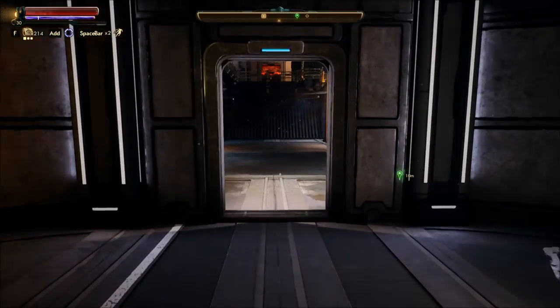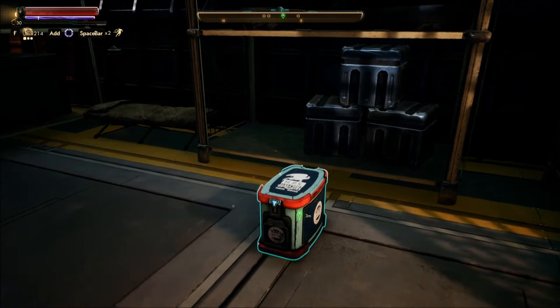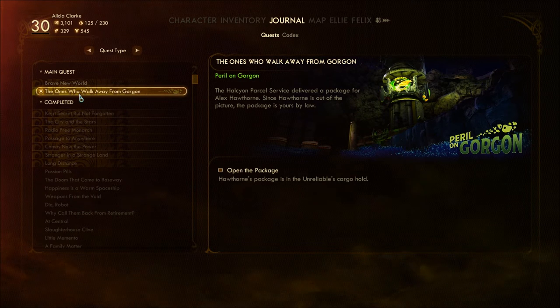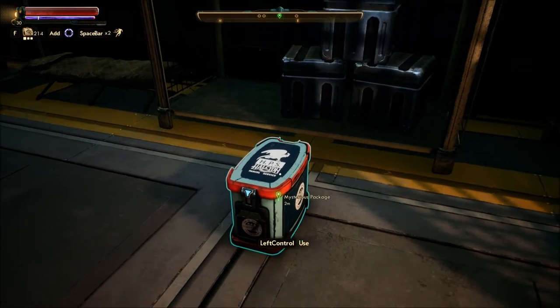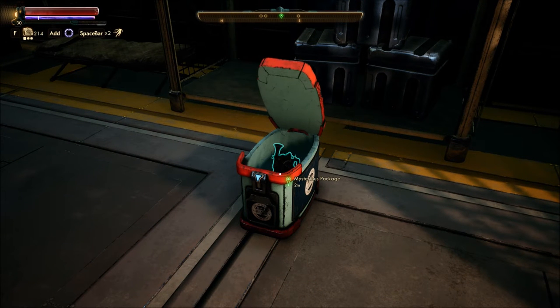So we have a parcel. The quest is called 'The Ones Who Walk Away from Gorgon.' The Halcyon Parcel Service delivered a package for Alex Hawthorne. Since Hawthorne is out of the picture, the package is yours by law. Hawthorne's package is in the Unreliable's cargo hold. Indeed it is.